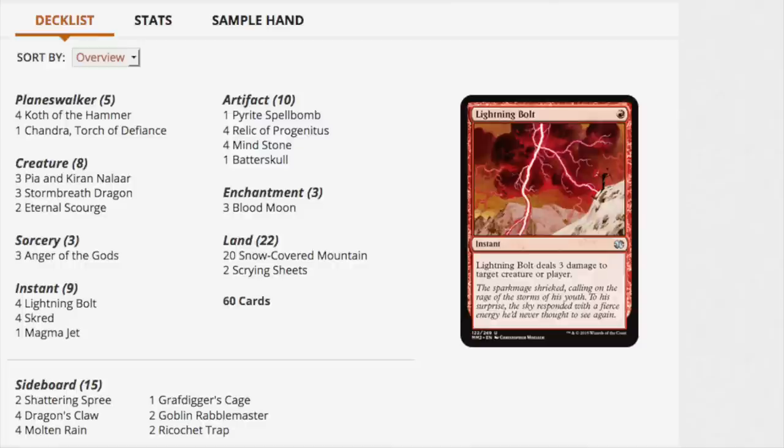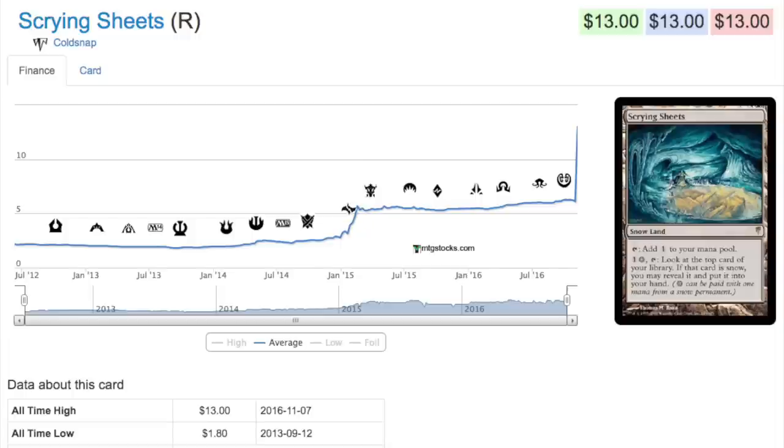We're talking about Koth — the last time we saw him was basically never in Modern. Storm Breath Dragon is a great mythic but has really never seen Modern play before. Eternal Scourge is still in Standard. Anger of the Gods is under two dollars. Lightning Bolt and Magma Jet — all these things are incredibly affordable.